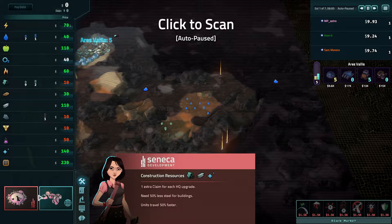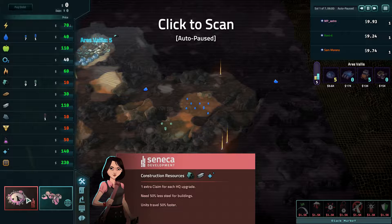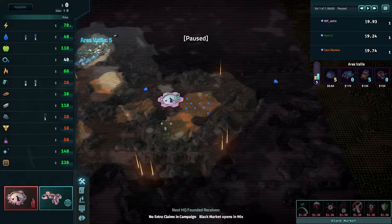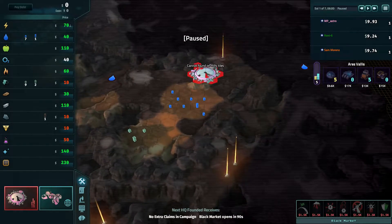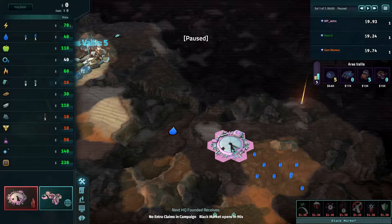One extra claim for each. Buildings built over a resource will use those resources. We're less affected by power surges and EMPs, and less steel on buildings. I think this is still the best. Okay, we need some room — there's not a lot of room around here. I think this is okay.